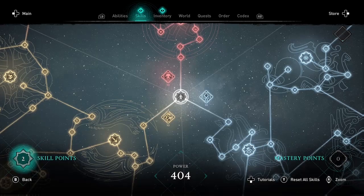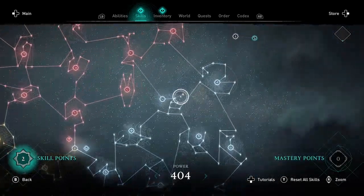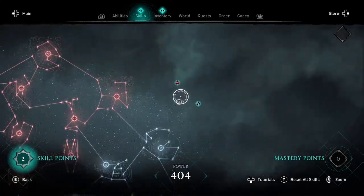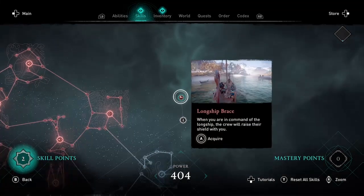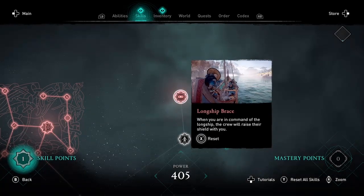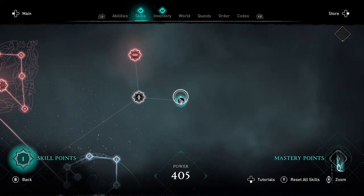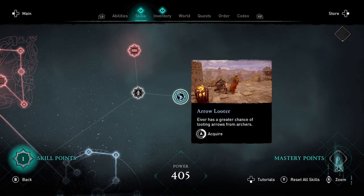The new max power is 406. And so you're going to get six skill points to spend on the six new skills. I've already gotten four skill points by leveling up twice, because you get two skill points each time you level up. And so I just got two more.